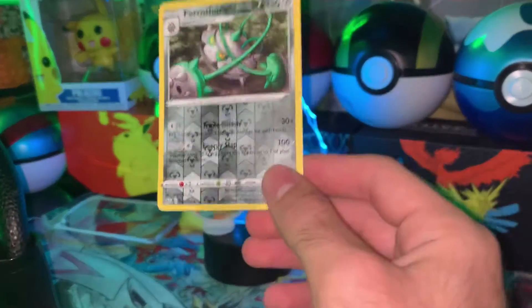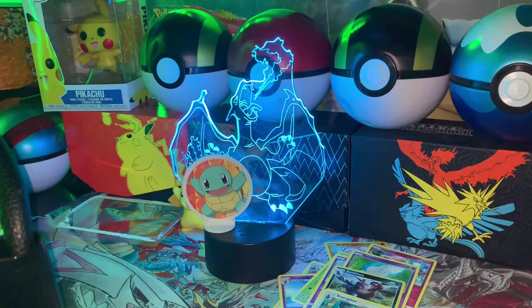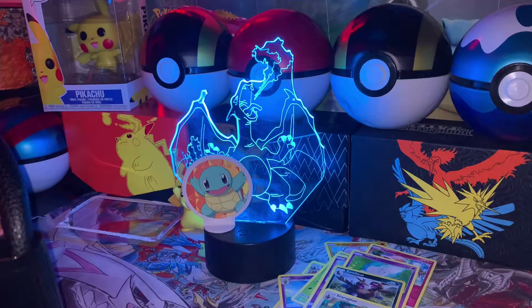For the foil card we got a paracord. Alright, so that was our foil card. Now I'm gonna show you the rest of the cards — mostly energies from what I can see.